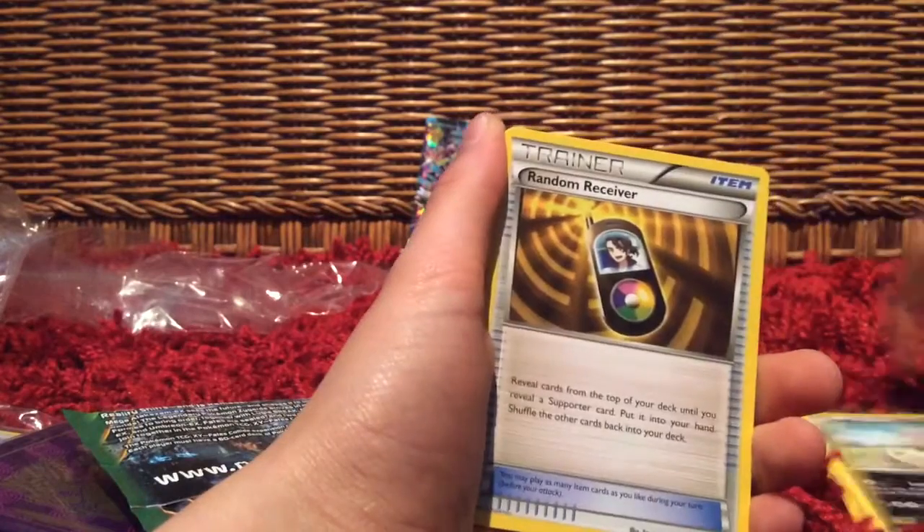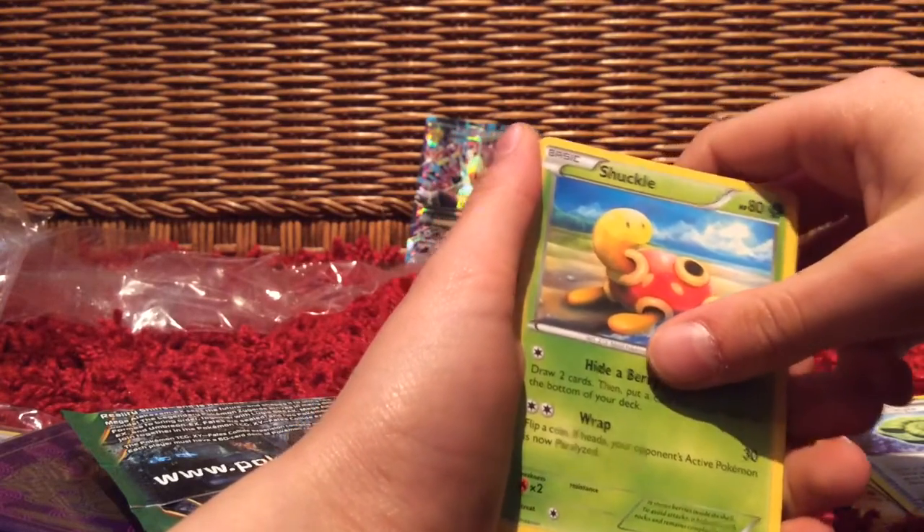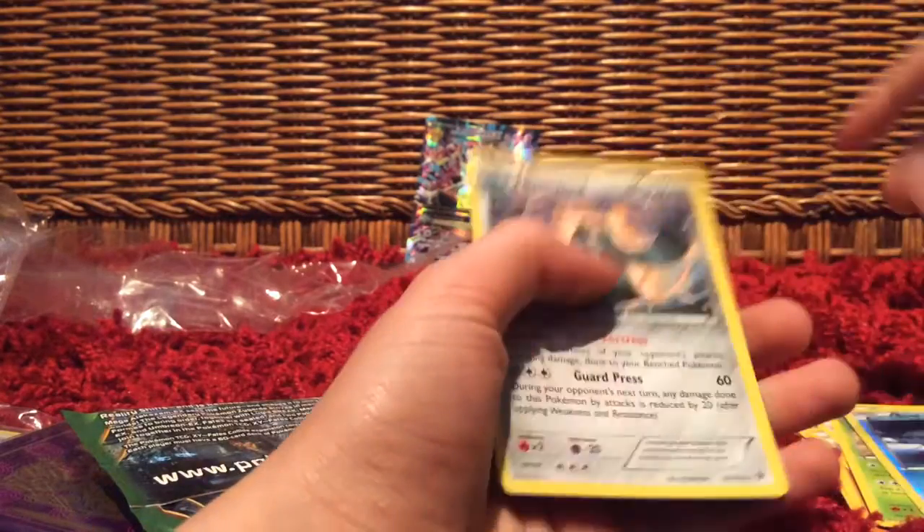These ones are hard to open. Mega Alakazam EX Full Art again — that's good! So we have Whismur, Seel, Cottonee, Riolu, Volbeat, Random Receiver, Helix Fossil. Our holo is Seel. And our rare is Bronzong.